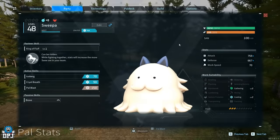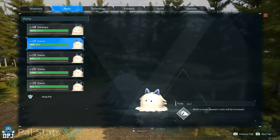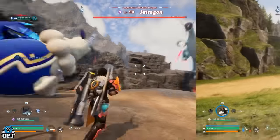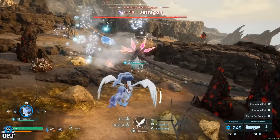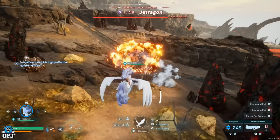The sweeper damage stacking glitch still works perfectly, allowing you to gain more or less infinite damage output. The direwolf launch glitch also still works fine. Building bases right next to world bosses to farm them still works, and having an ice pal capable of freezing world bosses combined with a rocket launcher will still one-tap all open-world bosses.